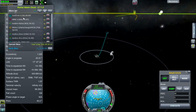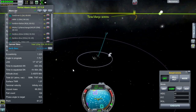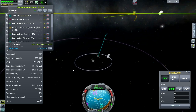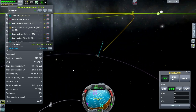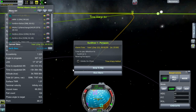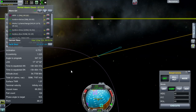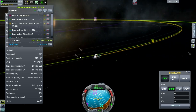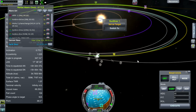The next thing we'll be needing to deal with is the Sundiver, because it will be nearing periapsis — a very hot and steamy periapsis. A very crispy periapsis at the sun. We're going to have to take care of that now. We can come back to the Duna ship and set its alarm later. Switching to Sundiver 1.